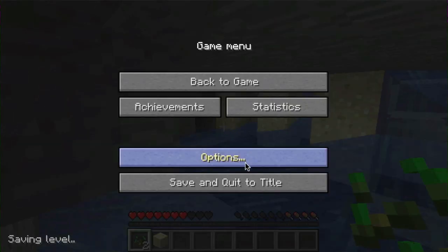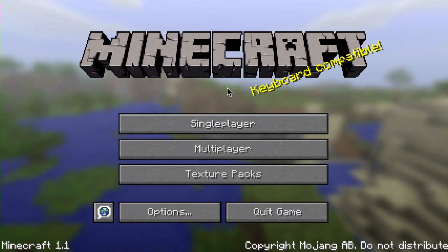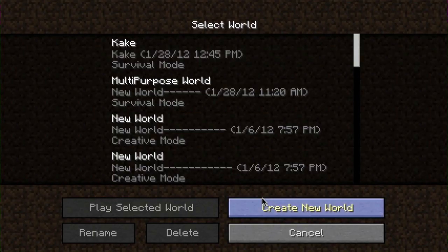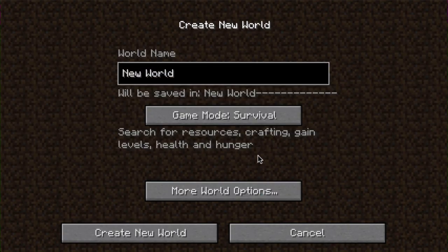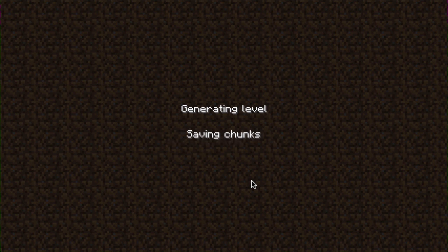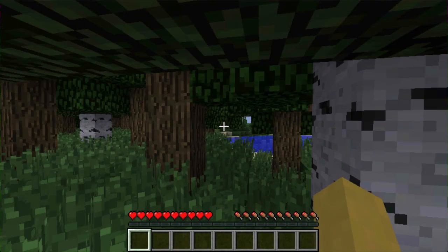So now I'm going to generate a new world to show you guys what it's like. The install is really easy, but if you guys need a tutorial, just remember to like the video and I can do one for you guys. Just create a new world and it's going to generate here. I think basically it just makes big mountains and kind of cool caverns — that's kind of the main thing it does. But this is the coolest world changer I've seen.